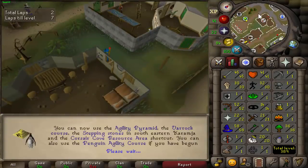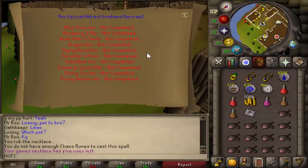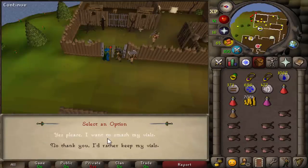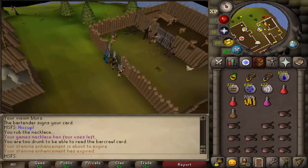Now we can get one more quest out of the way, which is a very important one — Horror from the Deep. First, we've got to do the bar crawl thing, so I need to go buy a bunch of alcohol, and I'm actually under age. Bar crawl done. I can also get my vial smashed, because why not? And we can now start Horror from the Deep.